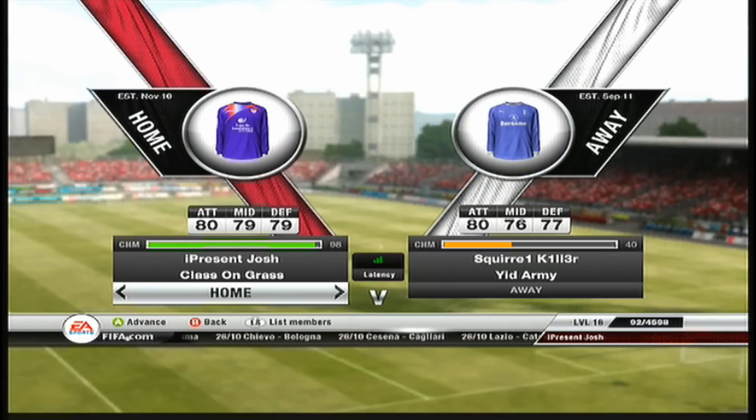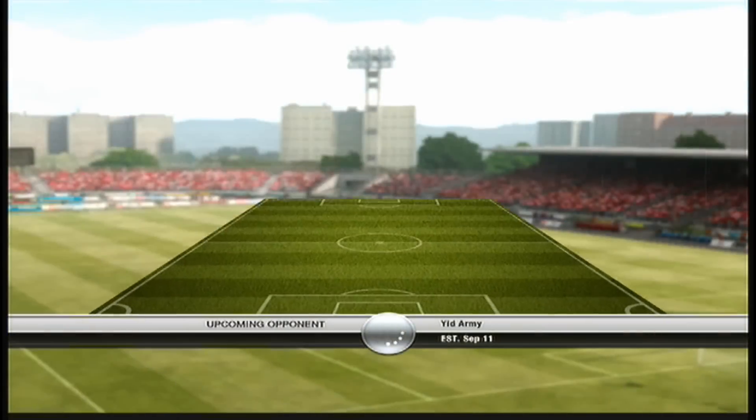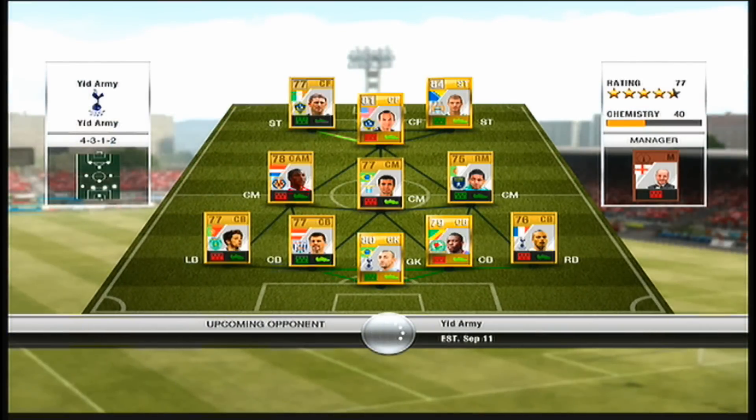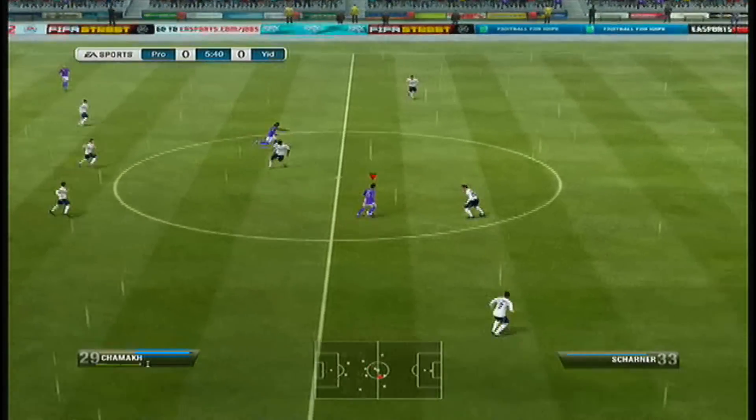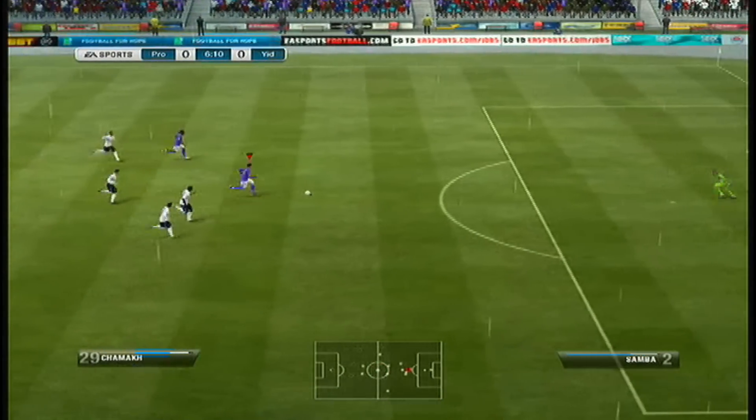We discard him and go straight into another game, and we get put up against this guy who's got a 40 chemistry squad. He puts up quite a lot of threat but unfortunately for him I kind of tear him to pieces. His team is pretty much a Barclays Premier League squad with Landon Donovan up front, which he uses fairly well in this game, but to no avail — he doesn't get the result.